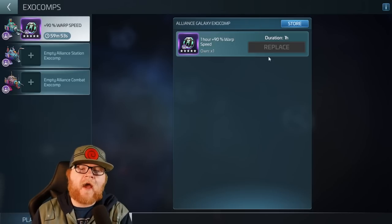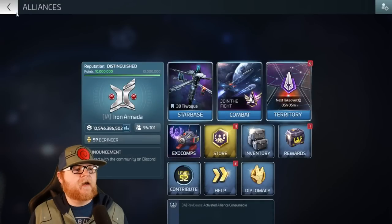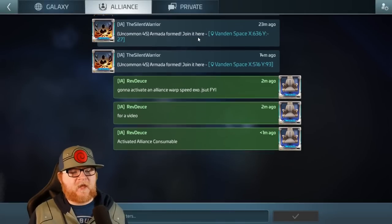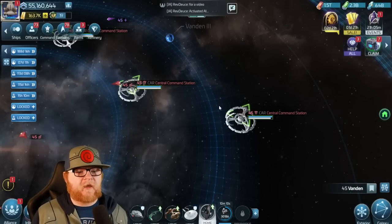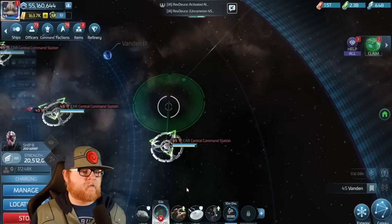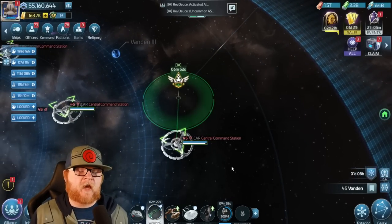Now the question comes: how do I actually get those? The good thing is everybody in the Alliance can take advantage of that. So everybody in our Alliance now has a 90% boost to the warp speed of their ships — you're going to get there even faster. I come over here, start my armada, and I'm going to get there in about two minutes instead of three-ish minutes.